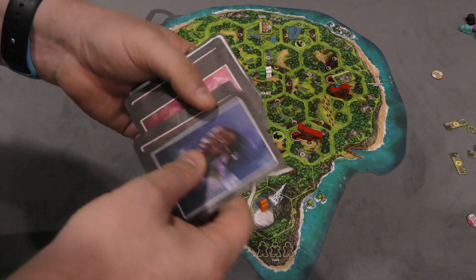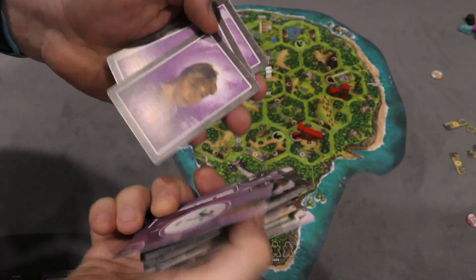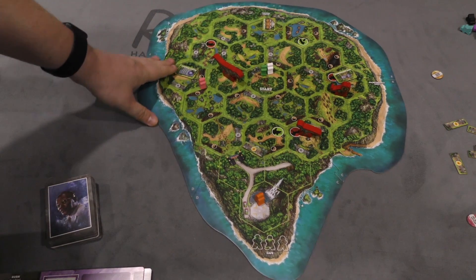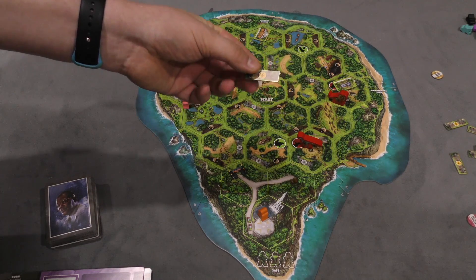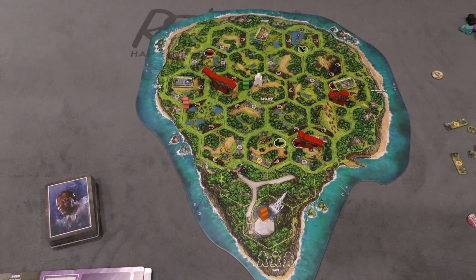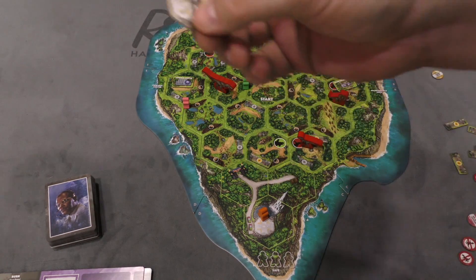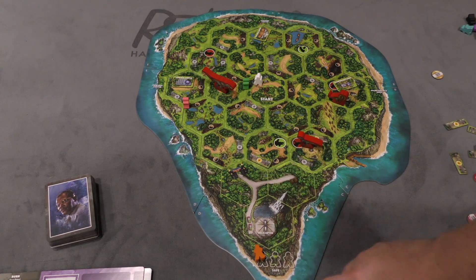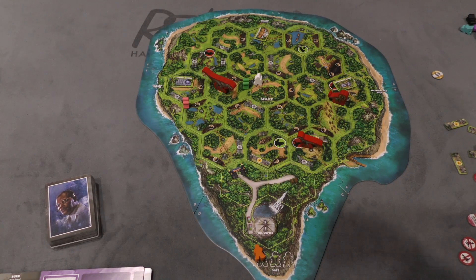The components feature artwork from the movie itself, and all the characters are represented, which is good. The symbology is easy to read. Card quality is okay — not great — but the board itself is really nice; once it's together the tiles stay put. The electric fence tokens look really good on the board, there's a helicopter token that flies in, and everything fits nicely. Overall, pretty good components.